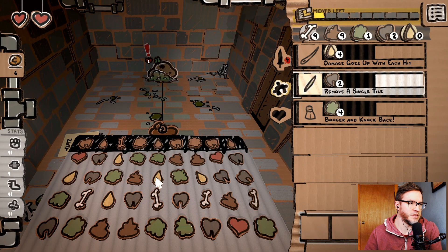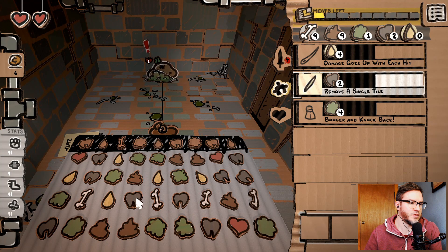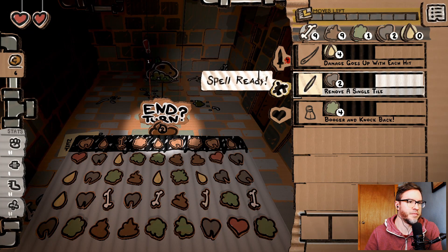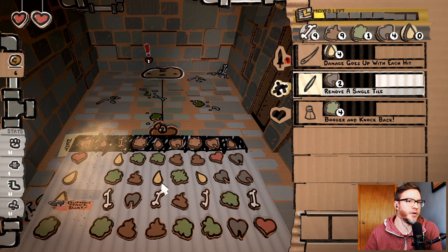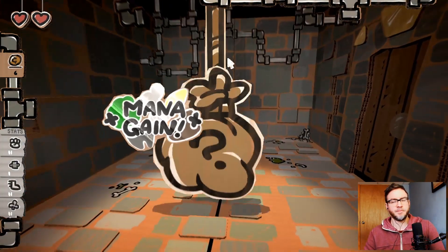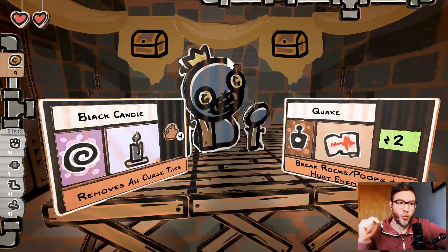Only one move left. Maybe it was silly of me to go for the poop again. Let's line up the teeth, get those ready to go. Here we go — and we got him. Let's see if we can find a spell that uses tooth mana — white mana.